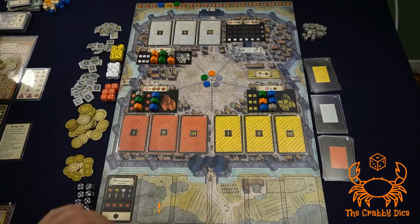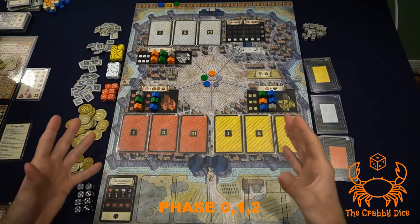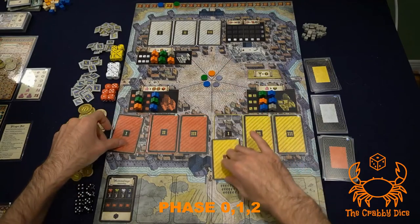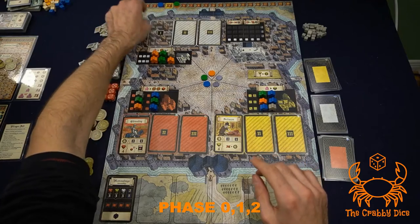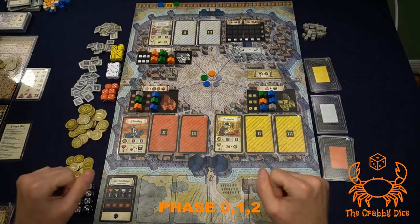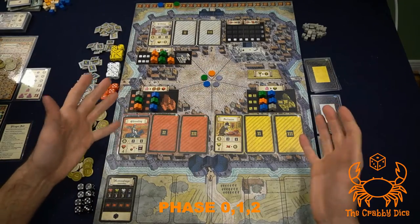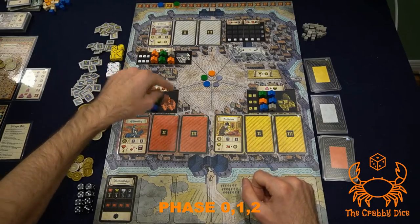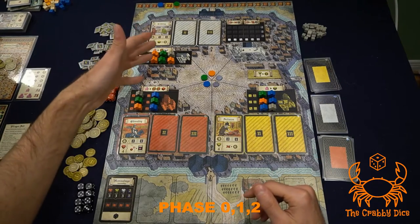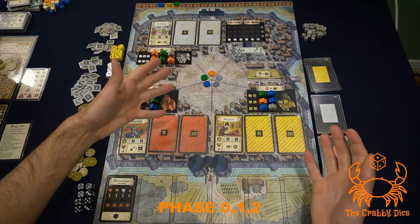At the start of a round you do three things simultaneously. First, flip over the next activity card. For the first three rounds you flip a card — in round one flip the ones, round two the twos, round three the threes. After round three there are no more cards to flip. Second, collect income. The base is ten dollars, but you pay for your workers: red dice cost two dollars each, white dice cost one dollar each, and yellow dice are free. So for example, blue has two red dice costing four dollars, netting six dollars.